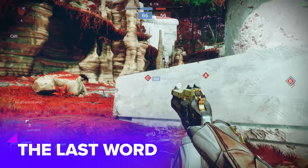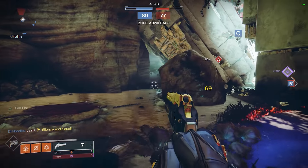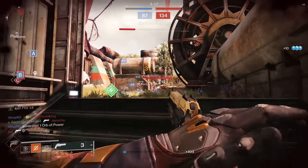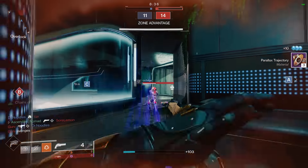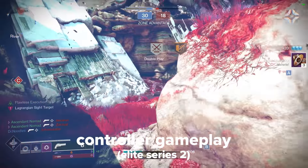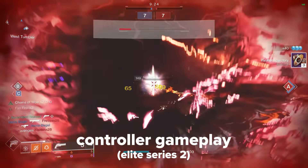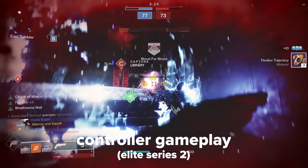Elite weapon number four is the closest example to extraterrestrial life on Earth, and we created it. It's The Last Word. The aim assistance on this thing is dialed up to 11 on controller, but firmly in the negatives on mouse and keyboard. I spent a good amount of time on MNK trying to make this thing work, but it's actually genuinely impressive at just how unusable it is. On controller, with my fat fingers and noticeable lack of fine motor control, I was dominating. The gun is practically sentient with how usable it is, even for beginners. Just make sure you're in the right range and the kills just come. For that, and for the fact that it has a 0.53 seconds time to kill, it's firmly in the elite category.